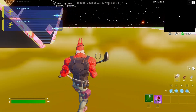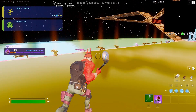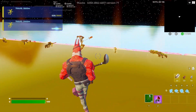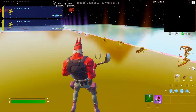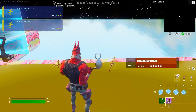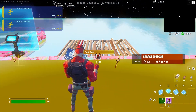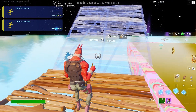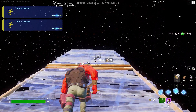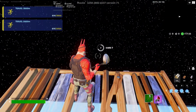Now we're going to look for the legendary charge shotgun over here. Once you find it, place a floor right here between the tactical submachine gun and the charge shotgun. Then go stand on it, look to the right, and go six stairs — one through six — then one floor. You're going to see a card button — hit that.